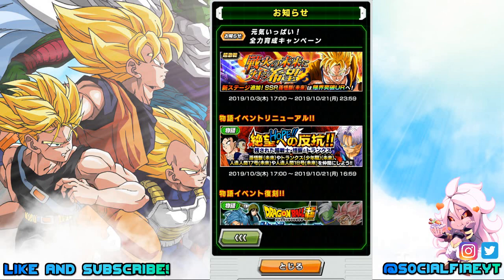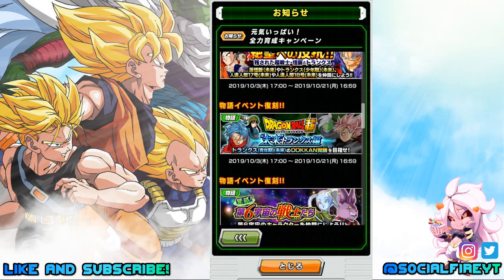Missions for the story event include: complete all stages on Normal for one Dragonstone; complete all stages on Z-Hard for one Dragonstone; complete stage 3 on Z-Hard for one Tech 17 unit; complete stage 4 on Z-Hard for one SR Physical Future Gohan; complete stage 5 on Z-Hard for one SR Intellect Trunks; complete stage 6 on Z-Hard for one of the new 18 units. Also: Dokkan awaken SR Physical Future Gohan for one Gold Hercule Statue, Dokkan awaken SSR Tech 17 for one Gold Hercule Statue, and Dokkan awaken the new 18 unit for one Gold Hercule Statue.